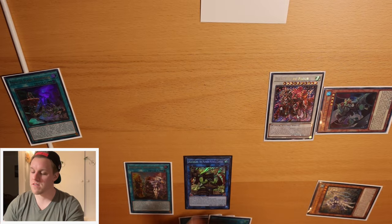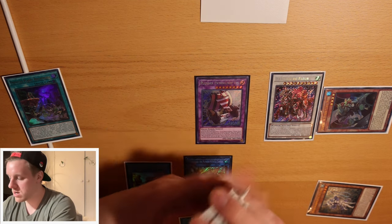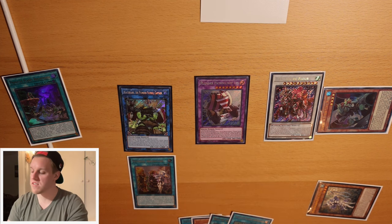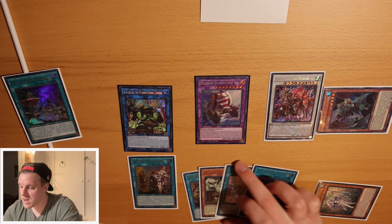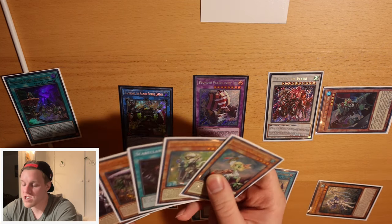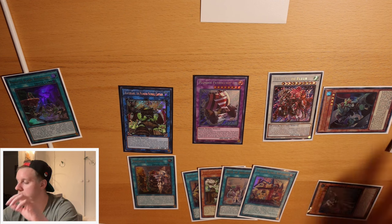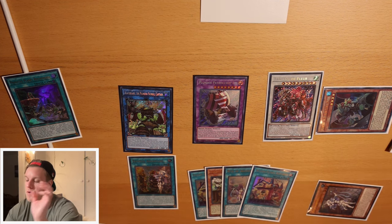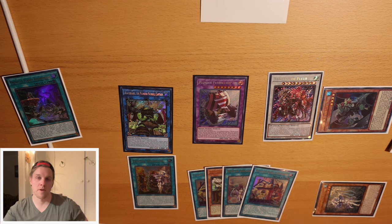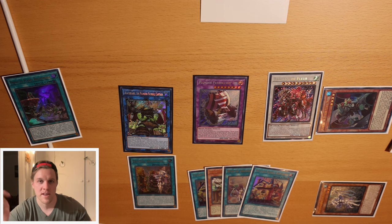Now we proceed with standard plunder combo - we still have Golden Hair in grave to bring itself back. Golden Hair discards White Beard, then White Beard effect summons Red Beard from deck. We link off Golden Hair plus the token into Blackbeard, target itself to get out of the link zone, summon out Lys, draw one - another Shipyard, that's fine. Lys summons back, and in hand we have three plunder names plus Right for next turn. On board: Baronne, Lys, Blackbeard. And don't forget - we have Vicious Astraloud access in the graveyard with Visas and Reichhart. That's huge follow-up - 3000 attack with a pop on summon is pretty insane. I'm super stoked about this build and I'm definitely gonna try it at locals when I get my Visas in.